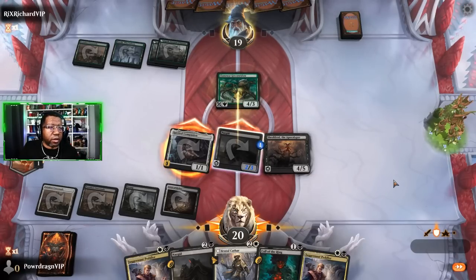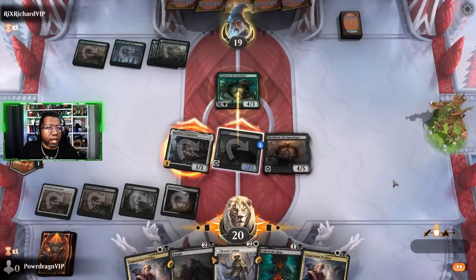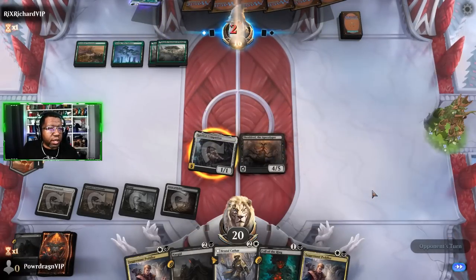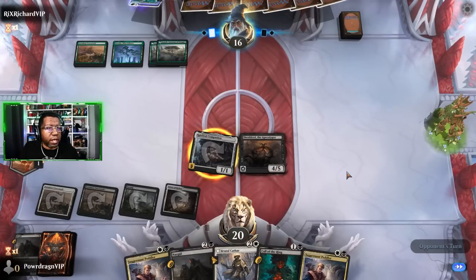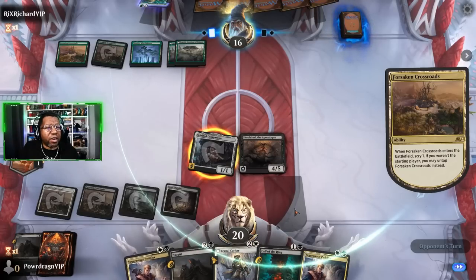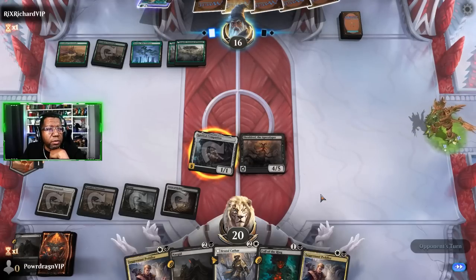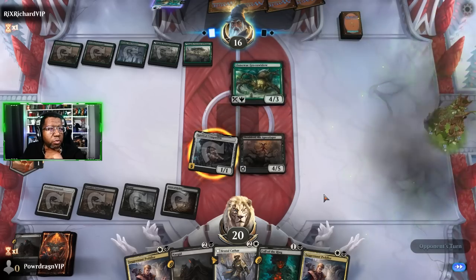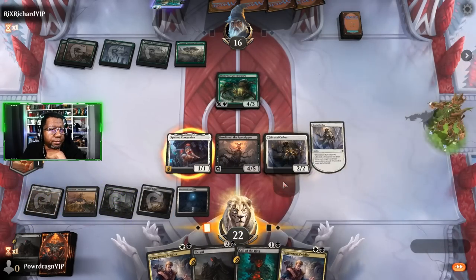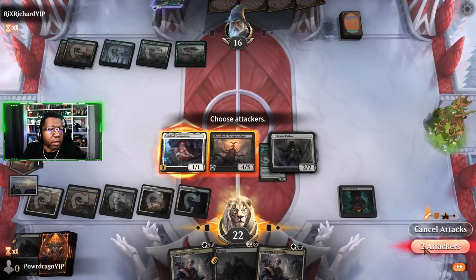You can't block that 1/1. They don't want to trade. They're trying to go back to the 1/1, they can't. If they have something crazy we do have a Brutal Cathar next turn. I think I'm going to try to get Call of the Ring down. This is the first mono-green deck we've seen today. Shieldred is going to get to do some business - and we get both cards we want anyway, so that's super nice. Let's get rid of that and go ahead and play Call of the Ring. During our upkeep the ring tempts us.